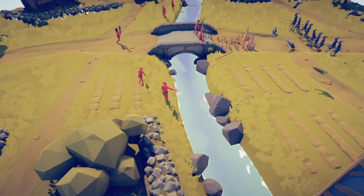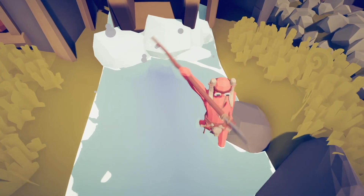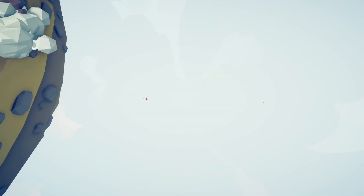Let's run that again and see if the outcome is the same. It's not looking promising. What? The spearman is being swept away by the current! No! Spear Thrower, why? There he is, the little red speck. That is definitely a defeat.